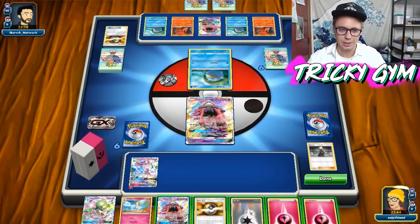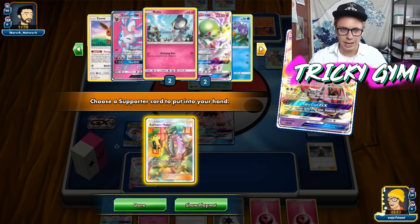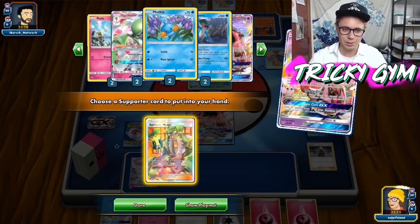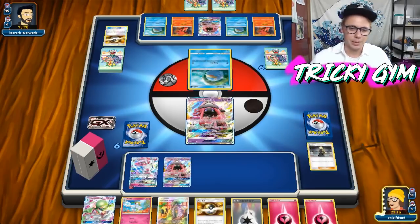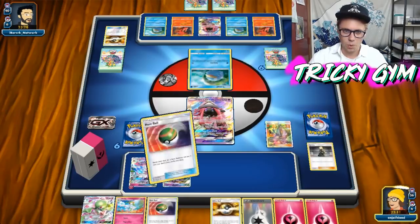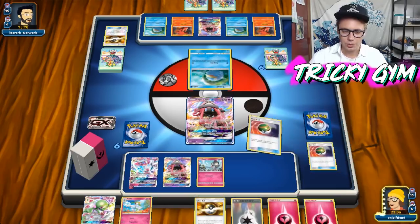All right, it's my turn. I think I am just going for the Tapu Lele, and then we're going to use Wonder Tag to get a Supporter card and get that Apricorn Maker, and then we are going to Nest Ball. I actually like getting the Mudkip and setting up the Swampert — that's kind of how I like to get this deck rolling. So we're going to Apricorn Maker, grab myself two Nest Balls, and then get one Ralts and one Mudkip, and then we can just retreat this Lele.